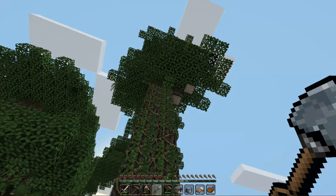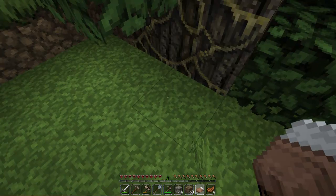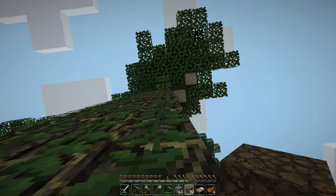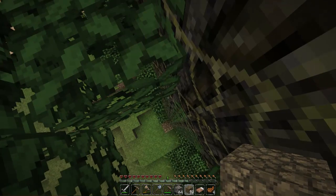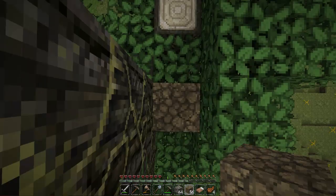One thing I did notice while playing another map is that you can't mix and match ladders and vines. For some reason they just don't work well with each other. If I wanted to put a ladder here and keep a vine there, it would just keep bumping like that and not allow me to do anything at all, which kind of sucks. But whatever — alright, there we go. I guess I'll just build off of here.